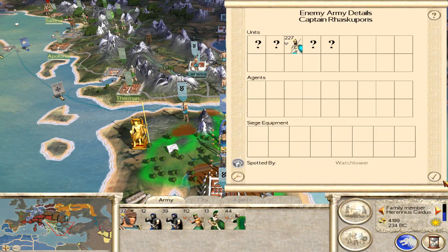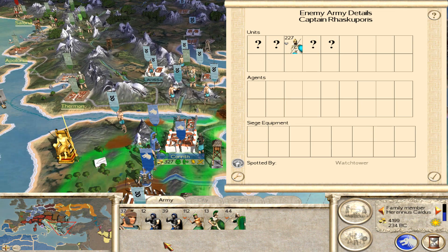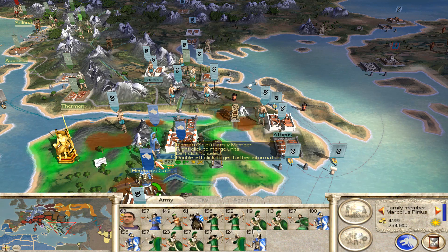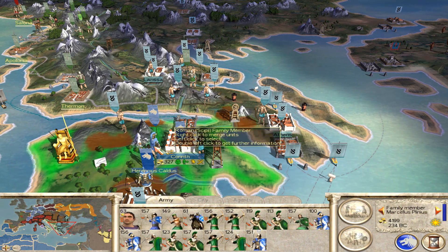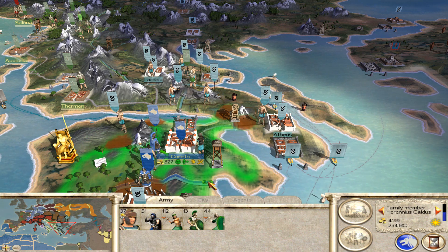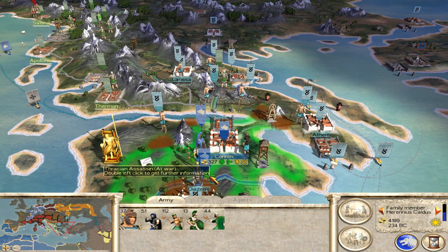Herenius is a little bit vulnerable there. There is an army here which can come and attack, but we'd probably be reinforced by the rest of our units, so it might not be an issue. Even so, let's take the two Arcani units and just merge them together, because I don't think twelve Arcani on their own are going to do too much.